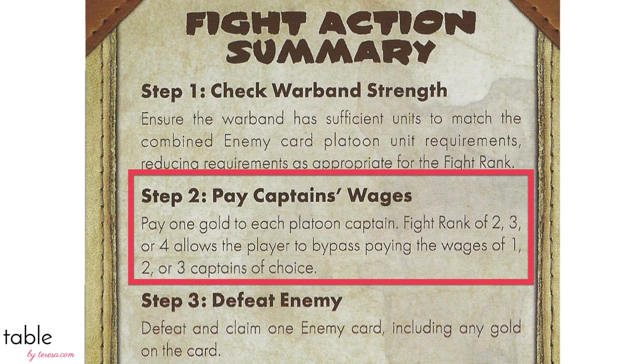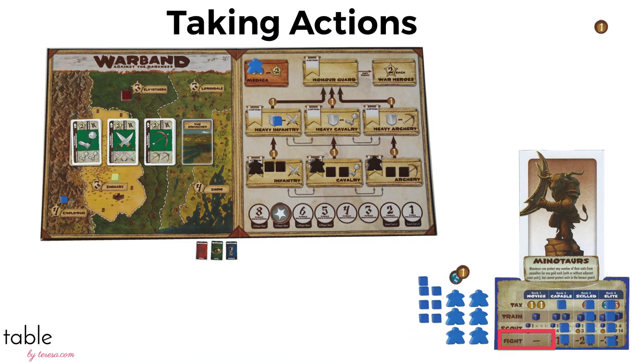On to step two. We have to pay one gold to each captain on the board — we don't pay ourselves, so we owe three coins. If other players had captains, we would pay them. But since the only other captains are mercenaries, we pay the bank. If we had upgraded, we could have paid one less captain.